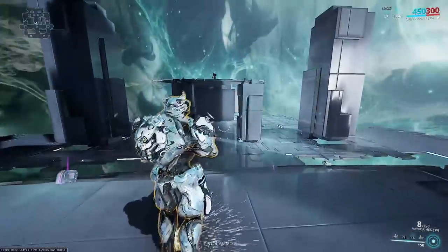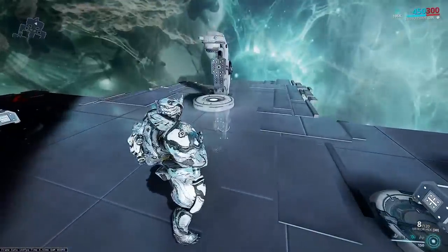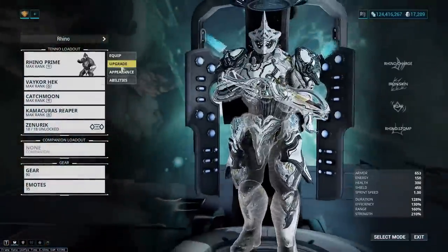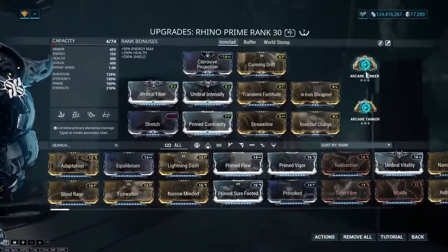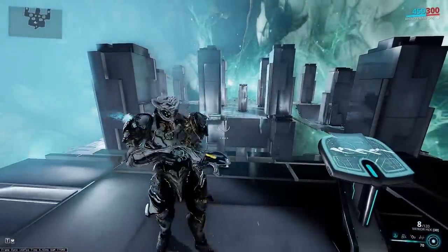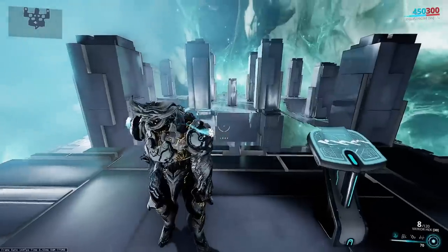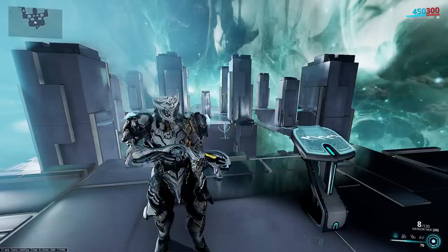If you want to get absolutely huge, this is the build. It's honestly a little bit memes — you probably don't need two full sets of Tanker. You could run Tanker and Energize if you're having energy problems, or pair it with a Blind Rage build. But this is what Arcane Tanker does to a Rhino build: it makes it so much easier to become even more unkillable than Rhino usually is.